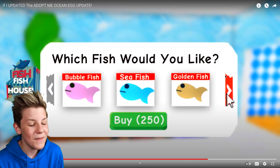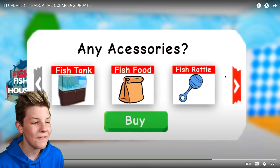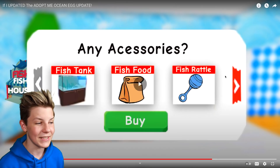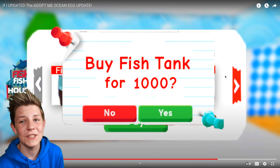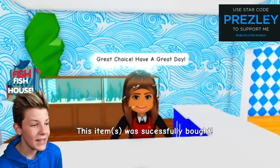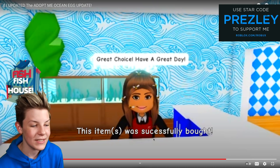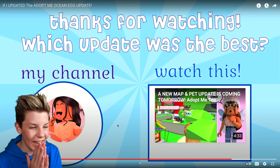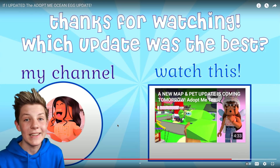She buys the fish tank for a cute little fishy to live in — that's so awesome. Annabelle says 'great choice, have a great day' and the items are successfully bought. These concept ideas were so cool!